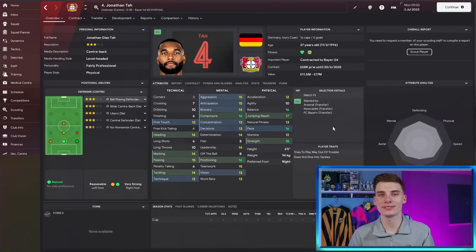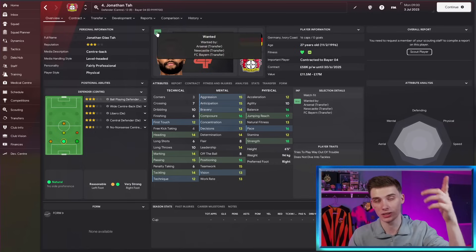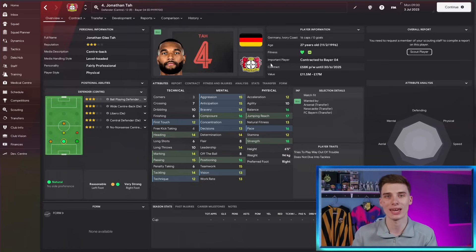The most well-known player in this list has to be Jonathan Tarr, who's just come off a very nearly unbeaten season with Bayer Leverkusen. They were great domestically, though they did lose the final of the Europa League. Jonathan Tarr got an upgrade in the winter update — he was already good, but now he is unreal. For 15 million, this is the kind of player you want to be picking up if you are an elite side like Arsenal, Newcastle, or Bayern — you're not getting him if you're Southampton, Leeds, or Burnley.